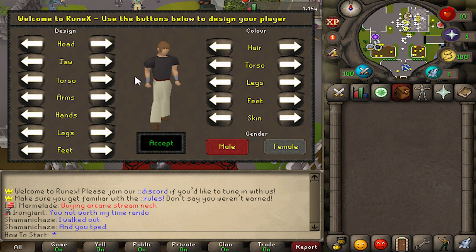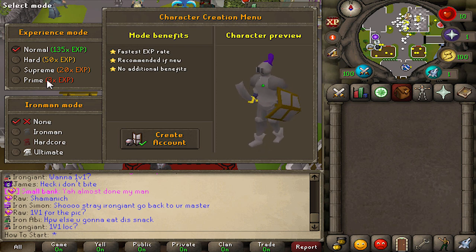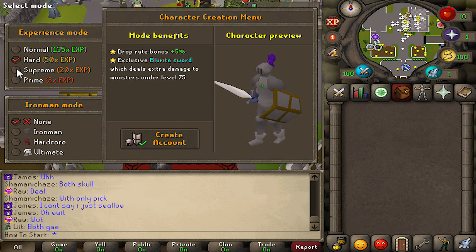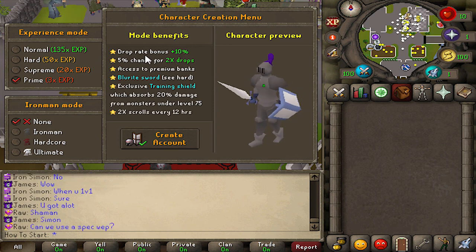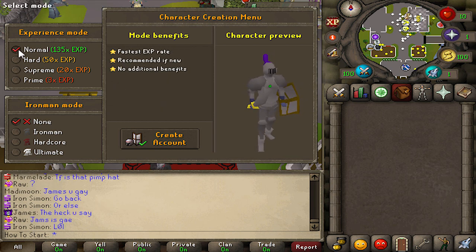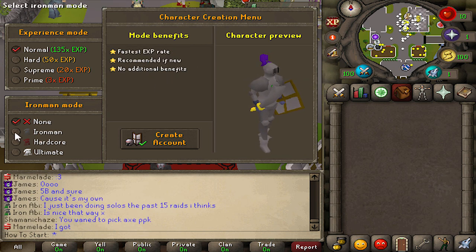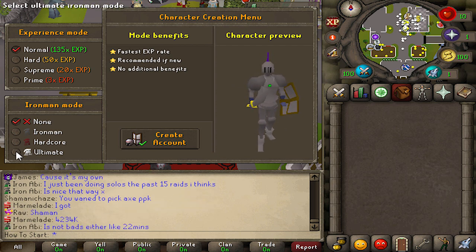So you first make your character and you can dress him up how you want. Now it's time to choose your experience mode. There are four different modes — it gets lower and lower experience as you go, but you get some extra perks, most notably the drop rate bonus: plus 5, plus 7.5 with a 5% chance of double drops. The best bonuses are on prime mode, but of course it's very slow XP. I'd say hard is probably the most balanced with the XP and the extra drop rate bonus. You can also choose to be an Iron Man, a hardcore Iron Man with one life, or an ultimate Iron Man that can't bank.